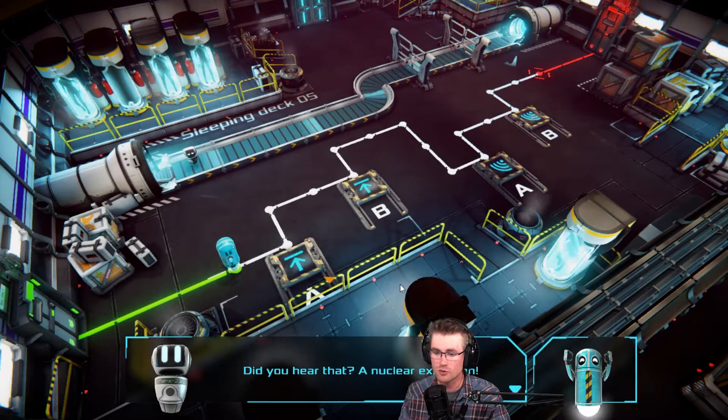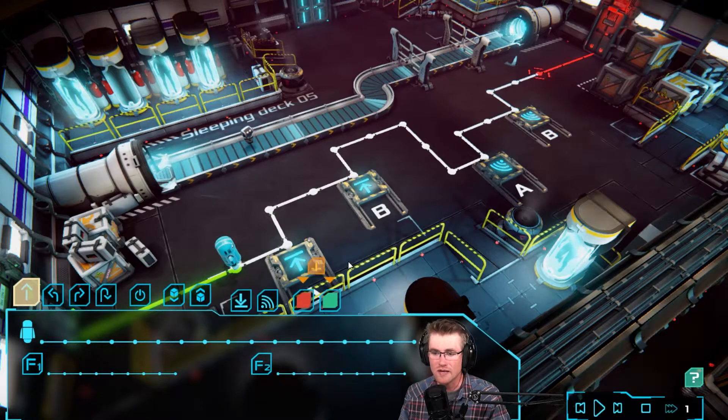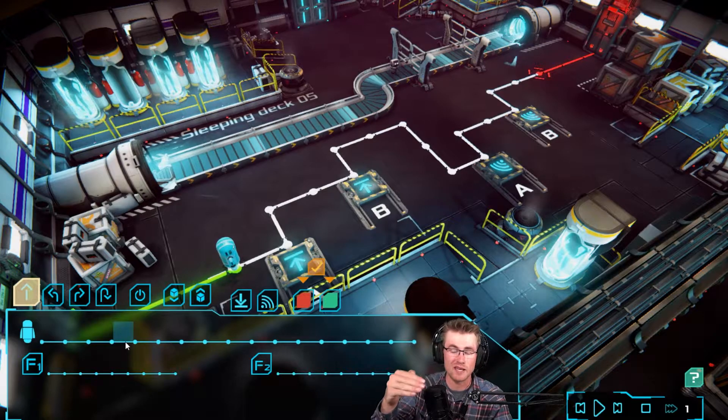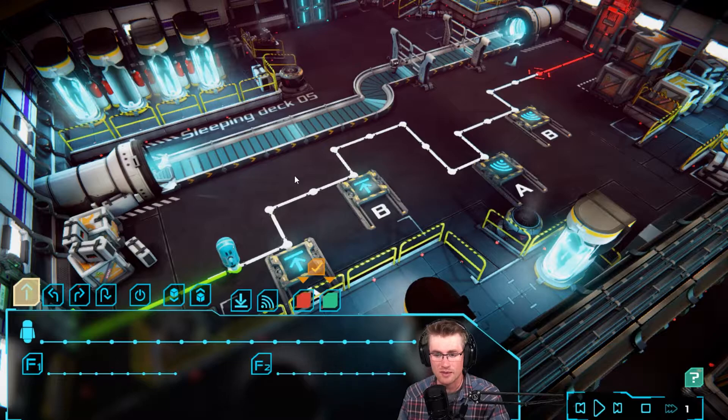I've already taken a quick sneak peek at it. What's really exciting is we've got a new thing coming in where we've now got two different colors. So what I believe that means is we can come here and pick up red, and we can come here and pick up green, and then we can drop off red and drop off green, which is really exciting. The only problem is that kind of affects what we're doing with the F1 and F2 program.